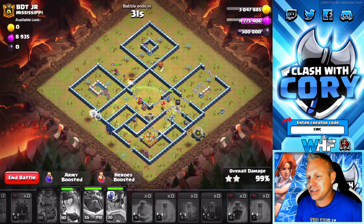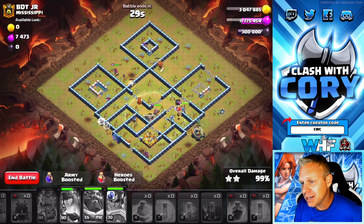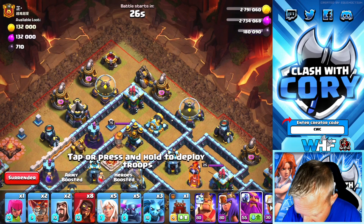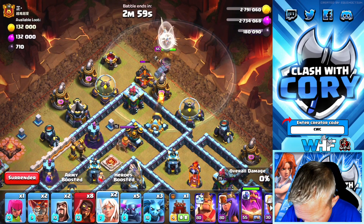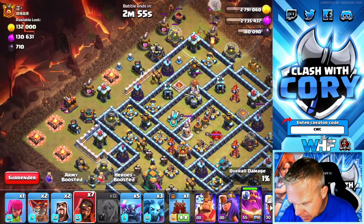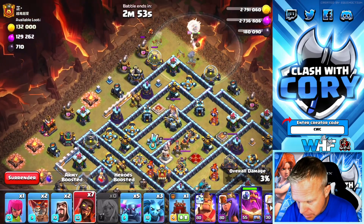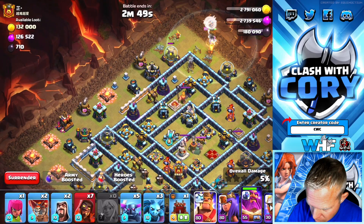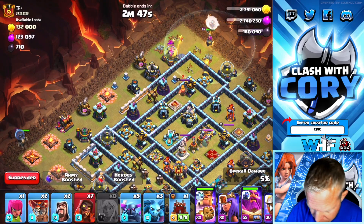Start to finish, that just felt so simple. Never once did I have any doubt that I was going to triple this base. We're going to be starting it off with the Warden Walk and a Super Wizard just to kind of help funnel that side. I'm going to delay it a little bit — I don't need the King working in right away. But this Warden Walk is getting underway pretty quick with the help of the Super Wizard.